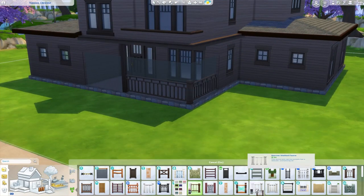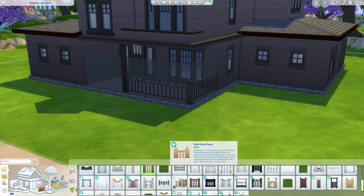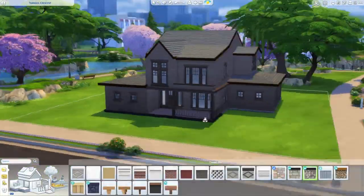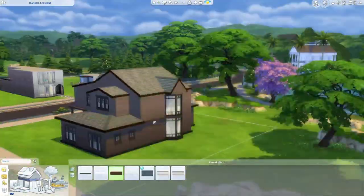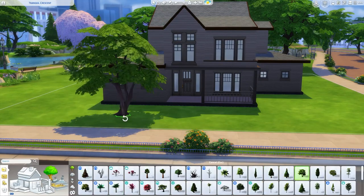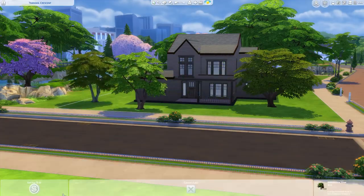Obviously this is the exterior. It's getting darker and darker, as you can tell. I'm starting to use a lot of browns, and I don't think that changes — it's basically brown, the house and even the interior. The interior is also very brown, but colorful — colorful and brown. There's a lot of brown accents, I will say.